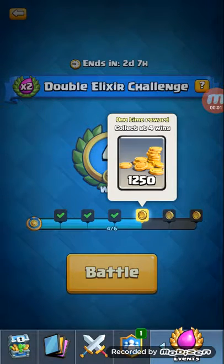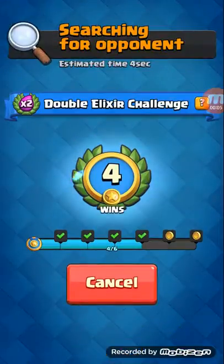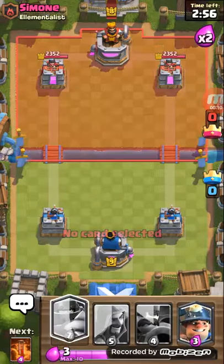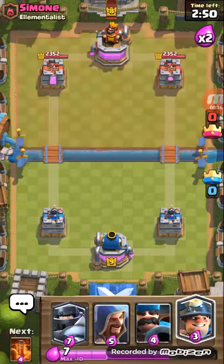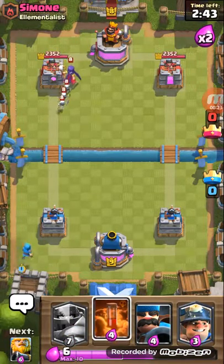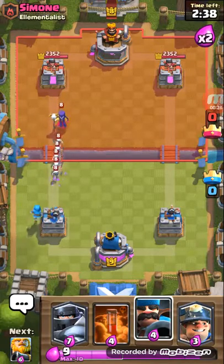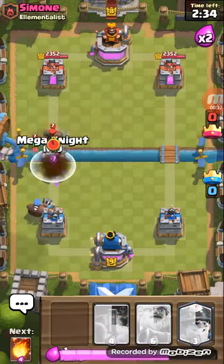I just want to show you guys this cool new deck for the double elixir challenge when you have no losses. You can do this double elixir challenge with the Mega Knight, a Royal Giant, and a whole bunch of these cards. Just watch — place Wizard, not gonna use Poison yet. Poison is just there just in case there's a lot of things like that.